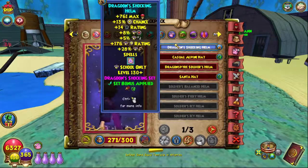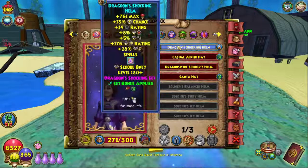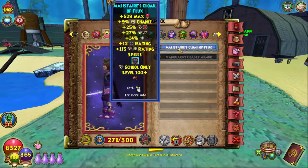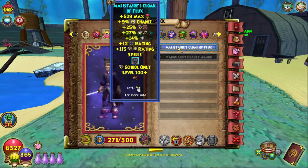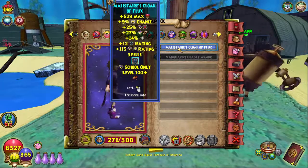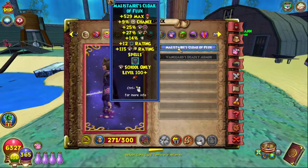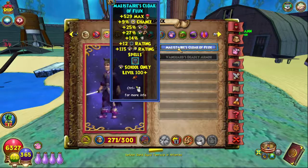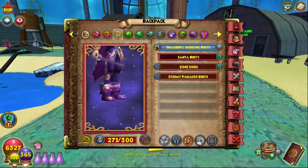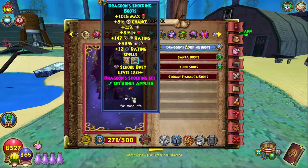For his hat we're wearing the Dragoon Shocking Helm, which is still the best gear for level 140, especially with the set bonus applied. For the robe, we still have the Malastare robe — the Mally robe is still the best robe for storm at level 140. There haven't been any meaningful updates: the Tennyson robe and Rattlebones robe are both worse, so Malastare is still the best all the way from around level 100.